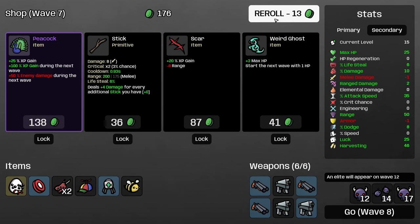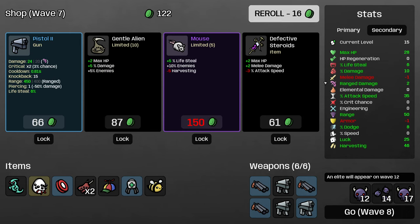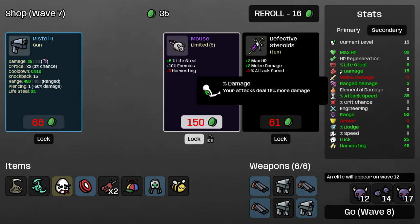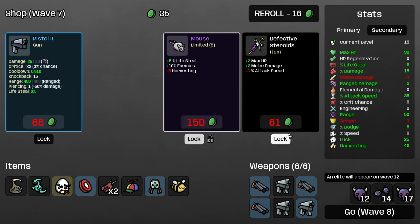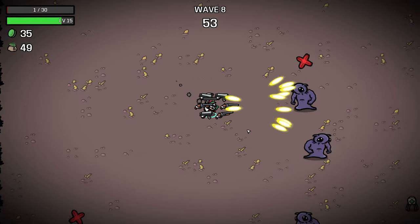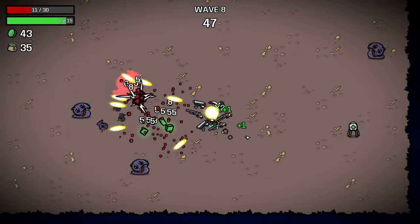Really nice to hit that, and then at this point we can stop hard rolling for harvesting — it'll mostly take care of itself from now on. Peacock for the same reason as scar is not very good. I'm considering buying the weird ghost here, and I think I will. It's still a pretty efficient way to get three maximum health, and we've got six lifesteal so we should be okay. I'm going to buy the gentle alien as well and lock in the mouse — that will get our lifesteal up to the number that we want. Extra enemies are always good, so a great find for us here. I'd rather just hold out for level two SMGs and so on.